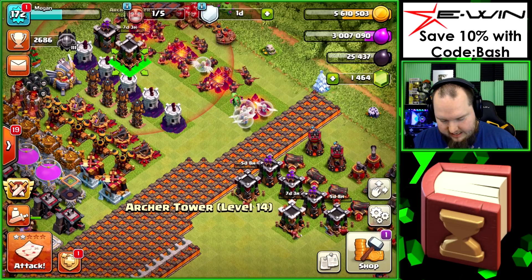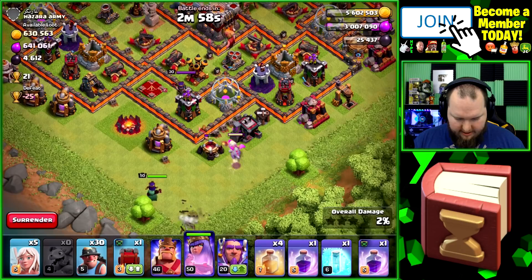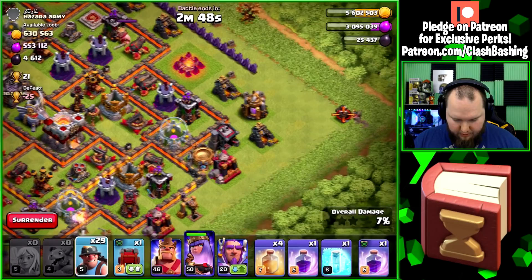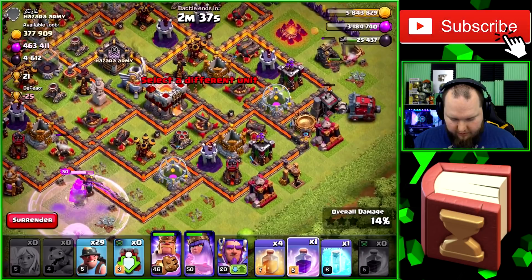A pretty quick upgrade session there — lots and lots of upgrades, that was a ton of loot spent in a really good way. Let's go find some loot guys. It's a nice dead base, let's hit this one to start out. We're going to put our baby dragon there and put our queen here to start on this dead base. The queen goes over there and I use the king over here to set a funnel, put one miner in there, and put the wall wrecker in.